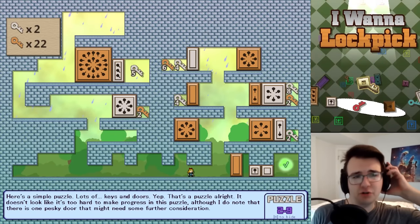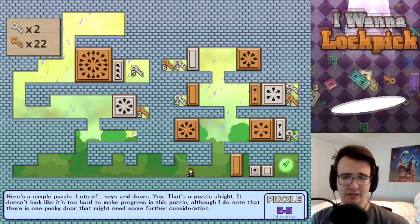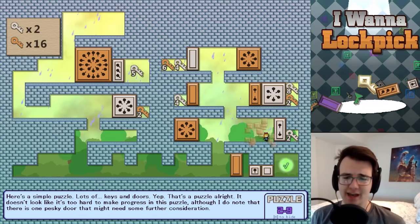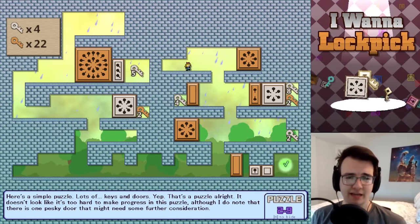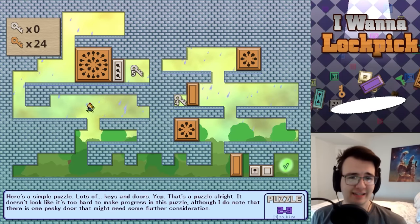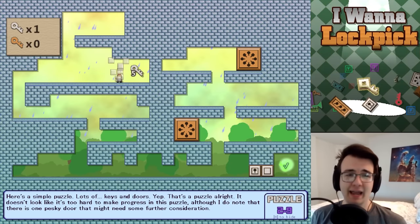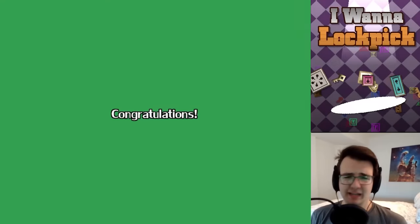I still need 24 orange keys back, but I need to spend three white keys. There's one way — convoluted as hell, but: I first unlock these, get rid of this door, take the keys, go through, get all these, unlock this, get the keys, spend 24 to destroy this door, get these four, and leave with one white key. Well, that was a good puzzle — interesting ideas in that one.